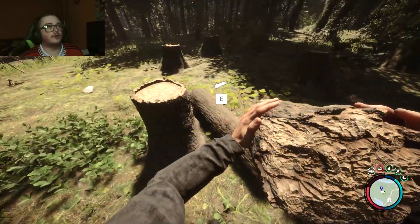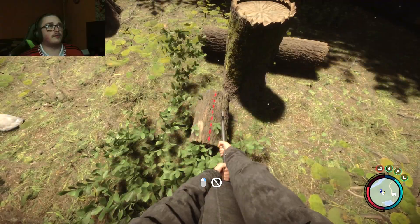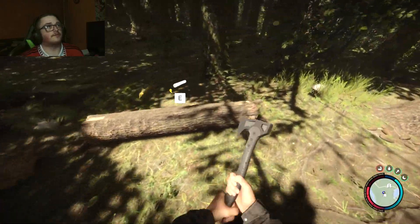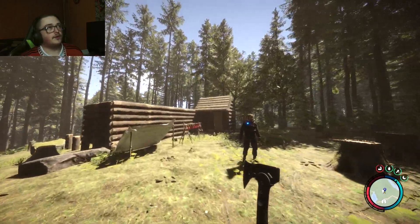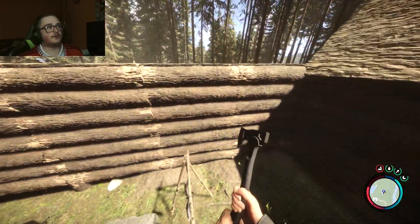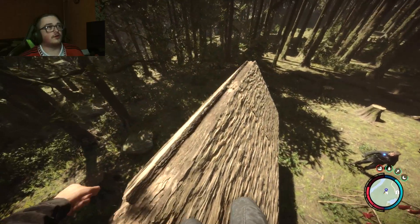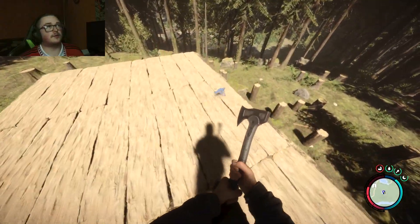If you notice, this has been cut into a smaller chunk. Not only can you do that, you can actually cut it in half as well. Once you get the red dotted line across the middle, you can cut it in half, and the same applies to the bigger pieces too. This allows you to make somewhat sustainable housing — as you can see, we have a flat roof using these cut logs, as well as a pre-made shelter.